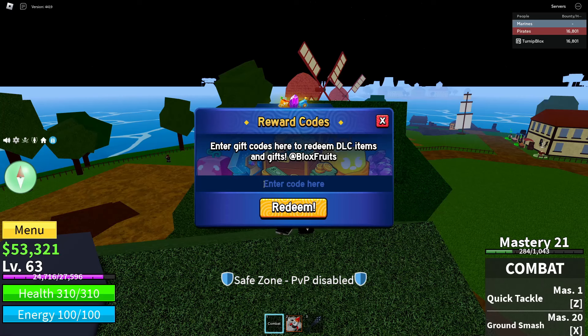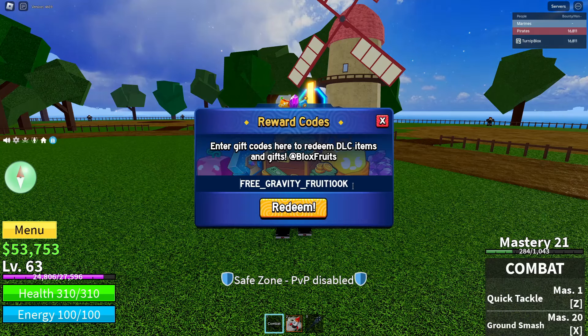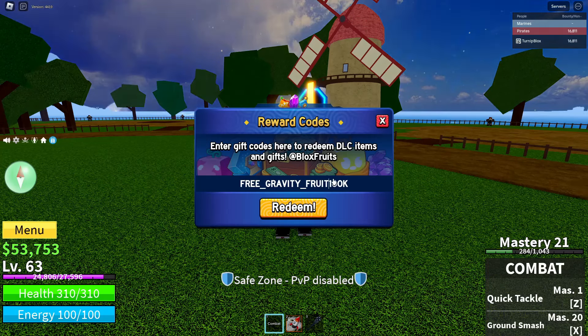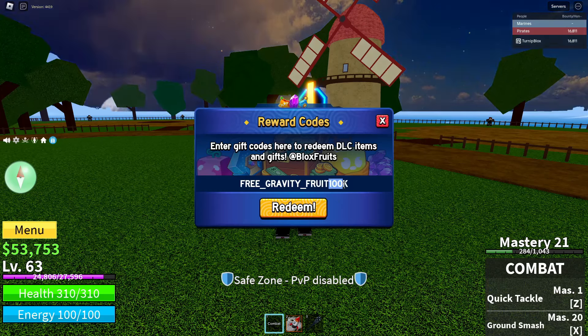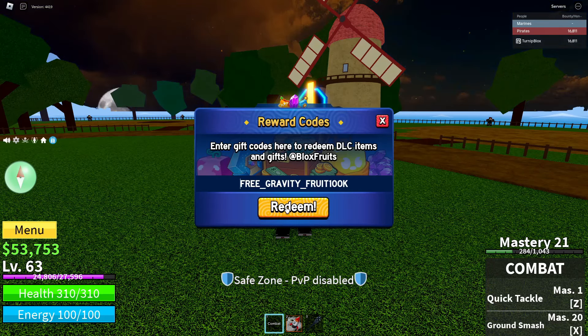So you guys are going to want to click in the 'Enter code here' section. The code that you guys are going to want to enter is: FREE underscore GRAVITY underscore FRUIT100K. When you guys are typing in this code, make sure it's spelled exactly like this. Make sure to use all capital letters. Make sure to put an underscore in between FREE and GRAVITY, and an underscore in between GRAVITY and FRUIT.